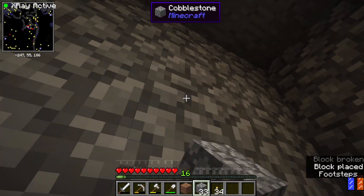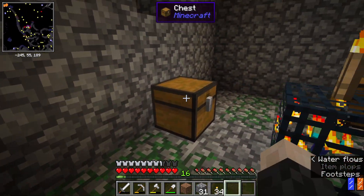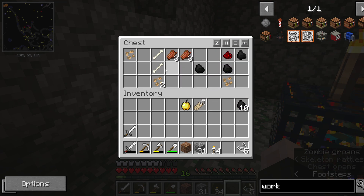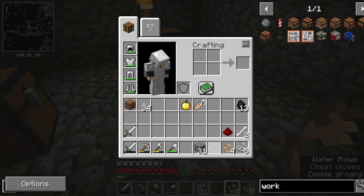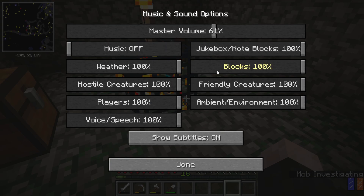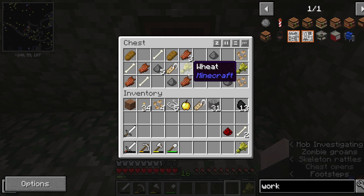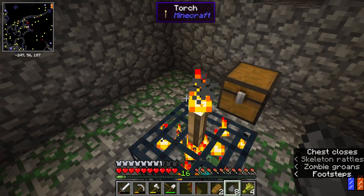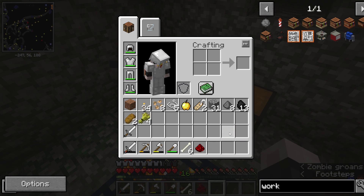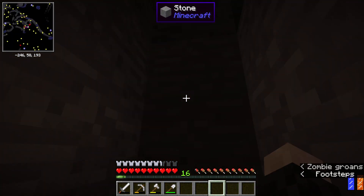We want it blocked. There we go. Since this is really close to my house, I might turn it into just a normal spawner. Those monsters are slowed out. I might turn it into a spawner for XP — which is basically putting water around it, putting a hole underneath it, and then digging under and killing them like that. But we are on an adventure for creeper spawners.